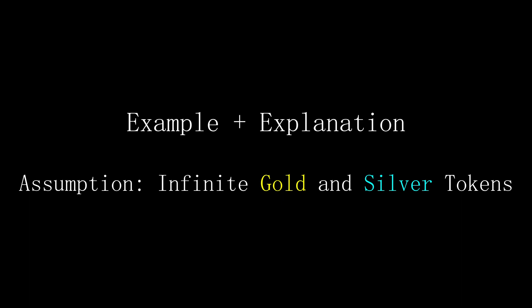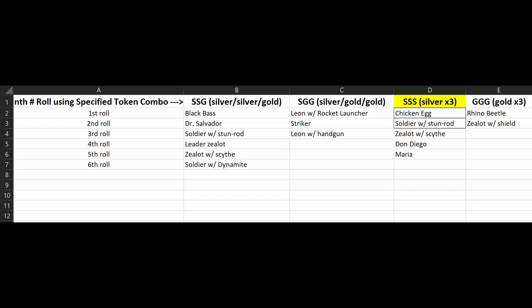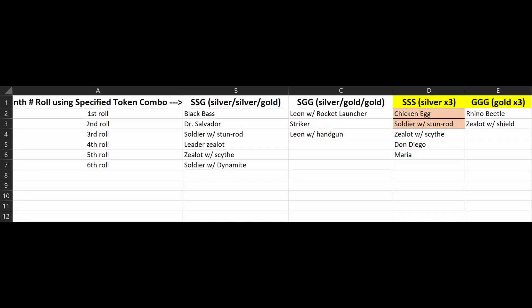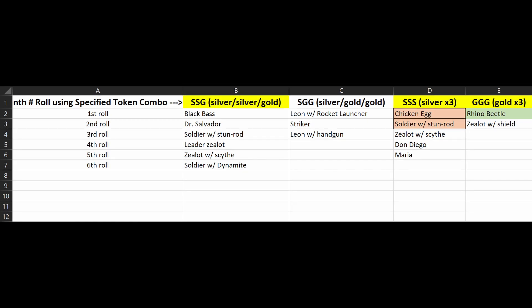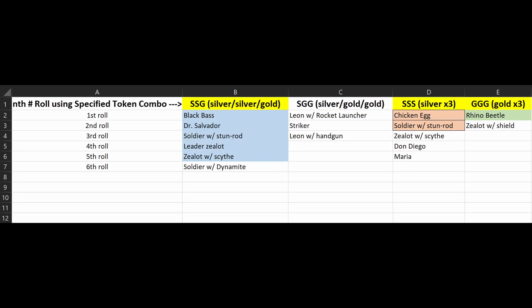To make it easier, we'll assume we have infinite gold and silver tokens. Say under SSS you want the chicken egg and soldier with stun rod. Because you have this mapped out, you know you need to insert SSS two times — the first insertion gives you the chicken egg, the next roll gives you the soldier with stun rod. If you also want the rhino beetle and use GGG for the first time, you will get the rhino beetle for sure, because we know after mapping that the rhino beetle drops on the first roll of GGG. Then if you use SSG five times back to back, you get all those charms just as you mapped — black bass on the first roll, Dr. Salvador on the second roll, and so on.